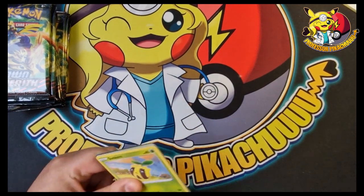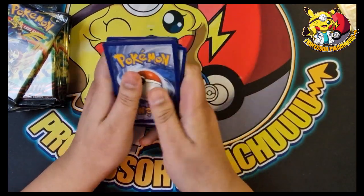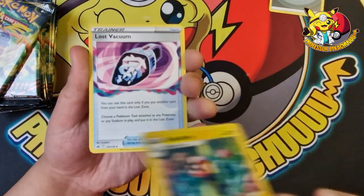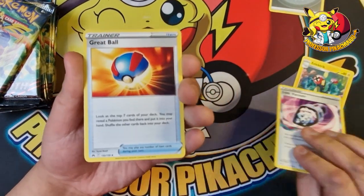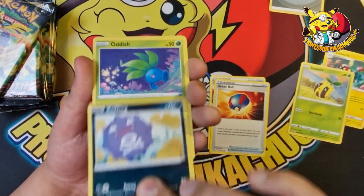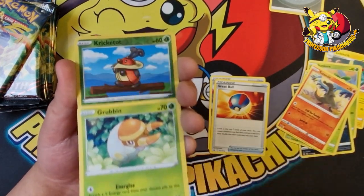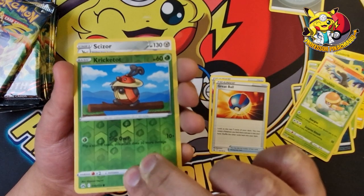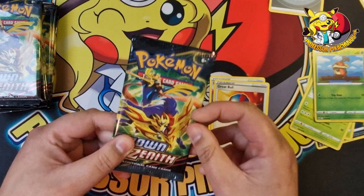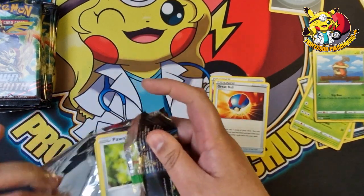Let's start it off and see if we can start strong. Codes might be upside down but you'll get them anyway. Here we go — we've got an electric to begin with, Lost Vacuum, Great Ball, Sunkern, Coughing, Oddish, a Grubbin, a Cricketer, and a Scizor for the rare. So nothing on pack number one, but we've still got nine packs to go.